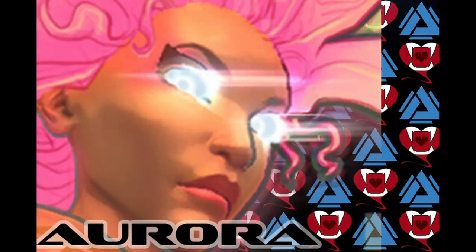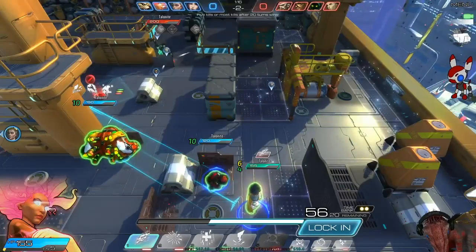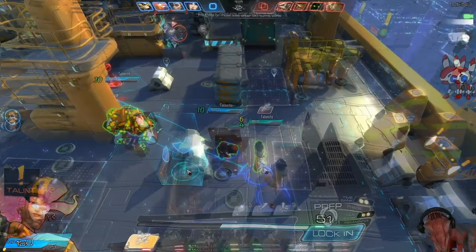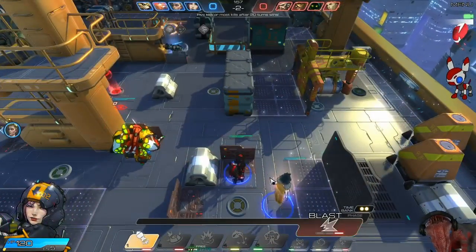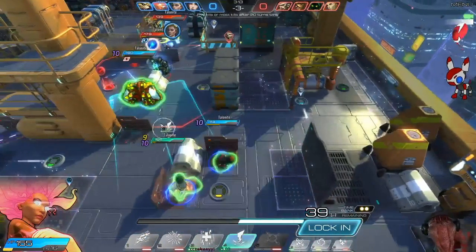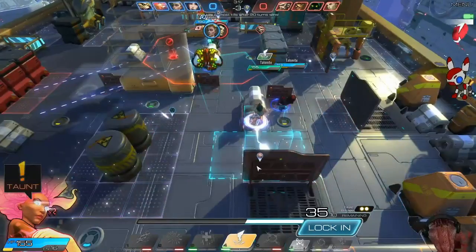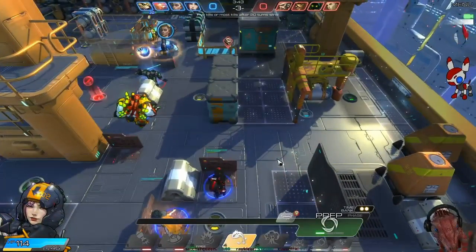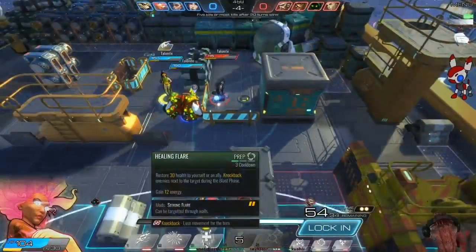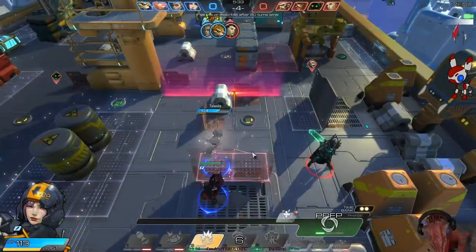Aurora, the Sting of Entropy. In her way of dealing damage to enemies and hitting her allies, Aurora is rather simple to understand. As a good all-rounder, she has a debuff for enemies and buffs for her allies in her kit. Her high sustain for herself or her allies can always come in handy.